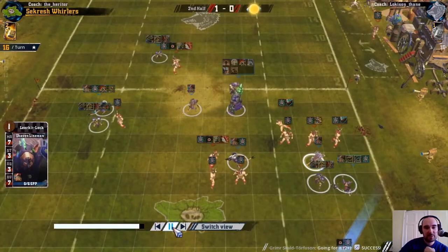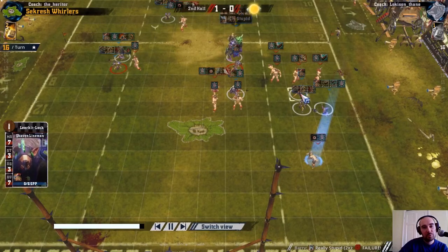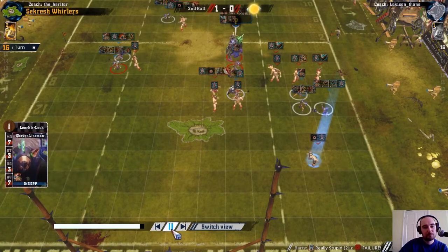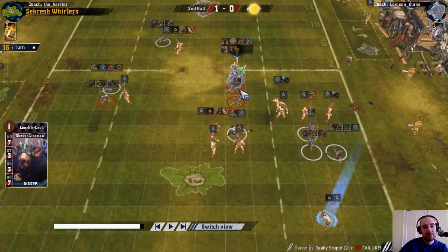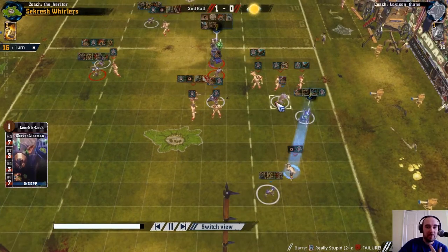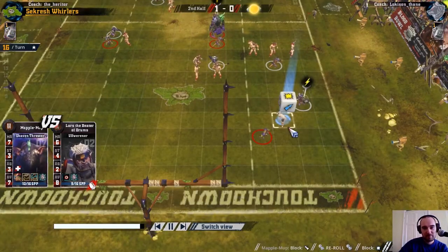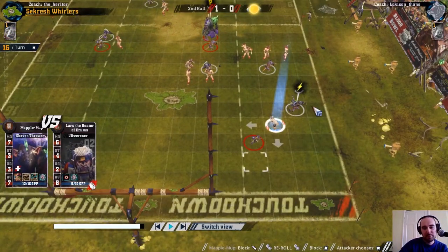I was trying to decide: do I want to dodge this lineman for a second assist, or just take 1 dice and perhaps save the reroll? An annoying failed really-stupid meant I wanted these linemen marked up so the troll could mark all three of them. That failed, so this lineman has to hold back these three Norse. I went with 1 dice which is a pushback, then rerolled to a foul and knocked him down.